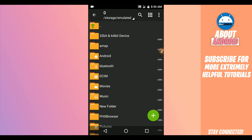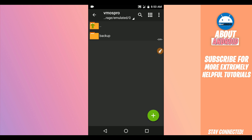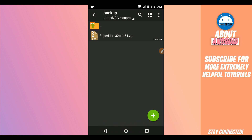Once the application is installed, download the room file — the link will also be in the description. Create a new folder in your internal storage and name it BimOS Pro. Inside that folder, create another folder named Backup. Put the room file you downloaded into the Backup folder.